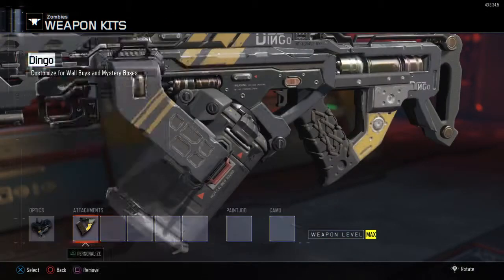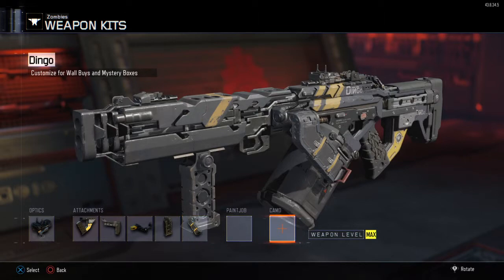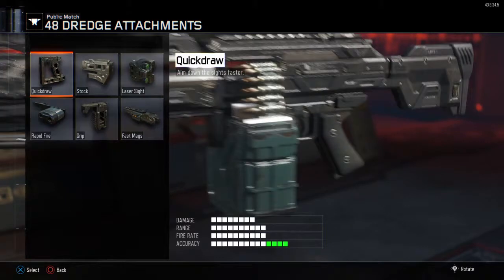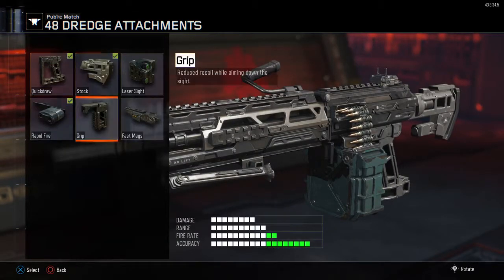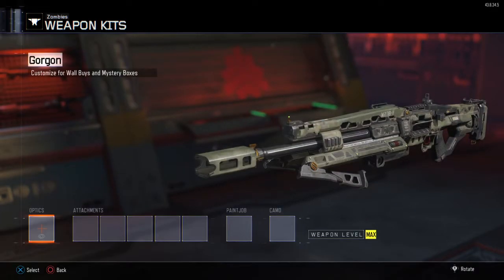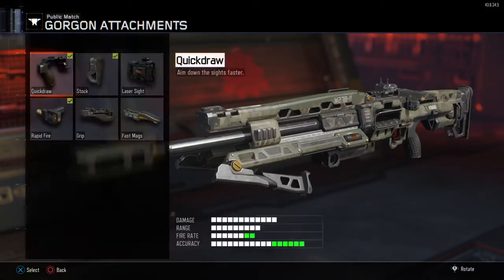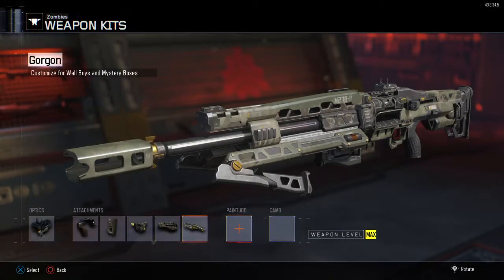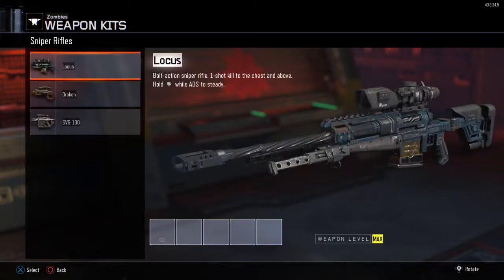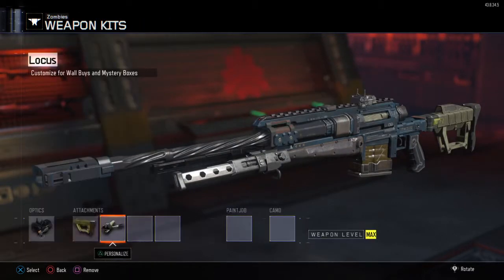Permanently unlocked every LMG and every sniper rifle, so I can use them. Those are the guns that really change a whole lot based on their levels. For example, LMG with fast reload makes LMG a whole new gun. Sniper rifles with rapid fire make the sniper rifle a whole new gun — especially with the ELL, which makes it a whole new gun in general.